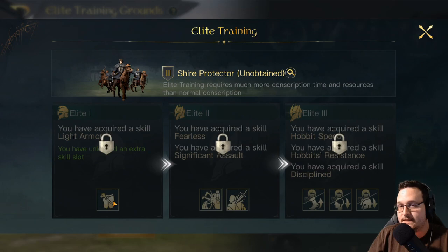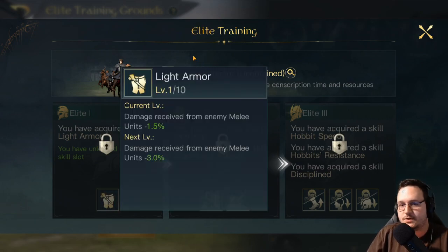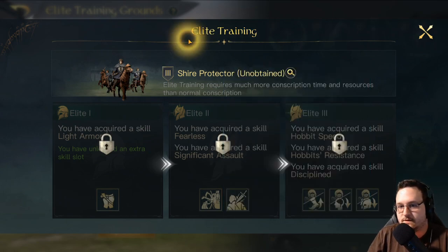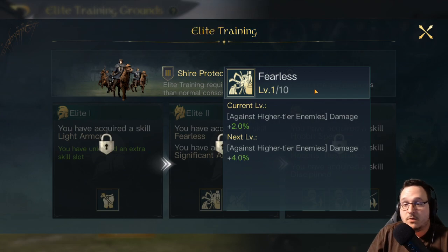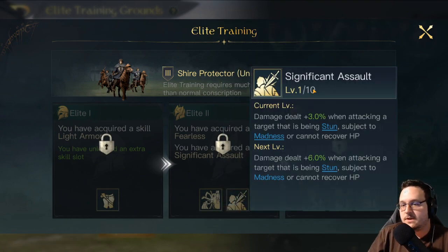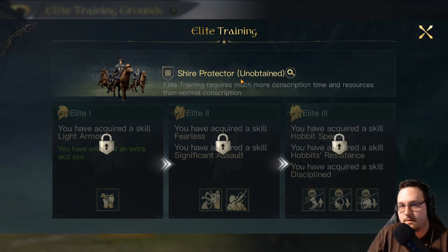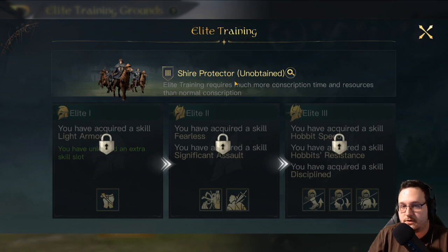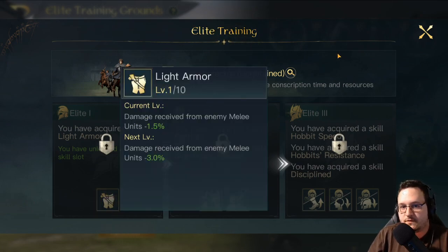Shire Protectors have some very unfortunate elite skills, but their baseline skills are just completely amazing, so it doesn't really matter. You'll probably just run Light Armor on these guys even though it's boring. Their other two skills are Fearless — which deals extra damage against higher tier enemies — but these guys are T3 units, so unless you're constantly fighting T4 units, which is unlikely given how expensive and time-consuming they are to train in Tactics Evolved, this isn't going to do anything. And Significant Assault — extra damage against stunned, maddened, or cannot-recover-HP targets — but Rohirrim commanders don't have stuns or madness unless you have a Discord Helm, and they have no way to turn off healing. So just crutch on their amazing baseline skills and give them an extra 15% damage reduction against melee units.